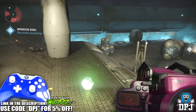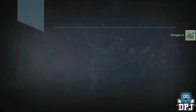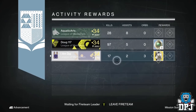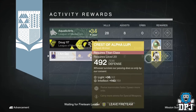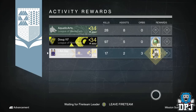Starting with my warlock — I got the Crest of Alpha Lupi chest armor for the damn titan. Why the hell is it giving me titan armor for my warlock? Absolute joke. This Crest of Alpha Lupi offered 151 intellect, which wasn't too bad — better than the current one I had on my titan, so I kept this one. Dog 117 got 11 strange coins, and honestly I probably would have preferred the 11 strange coins.